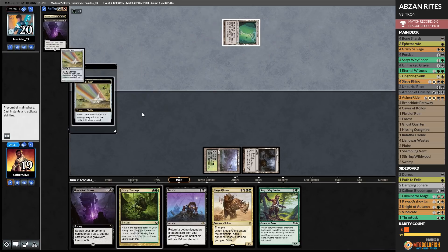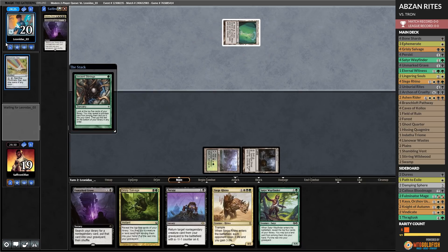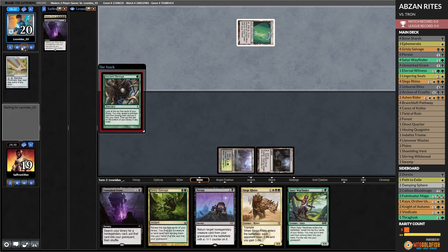Ashen Rider on the Tron lands is a big game. Opponent cracks — Sanctum of Ugin, Expedition Map. Well, looks like we're going to get to exile the Tron lands. That's Ephemerate! Persist Ashen Rider — get rid of Urza's Tower. Pass the turn. Satyr Wayfinder, untapped white mana — we would not mind drawing a land and then Ephemerate to start blinking Ashen Rider. That would be spectacular.